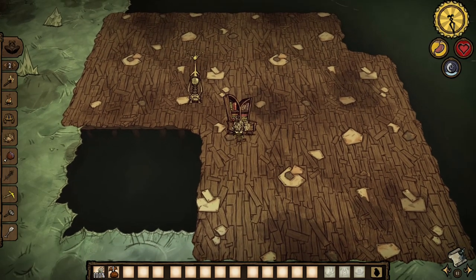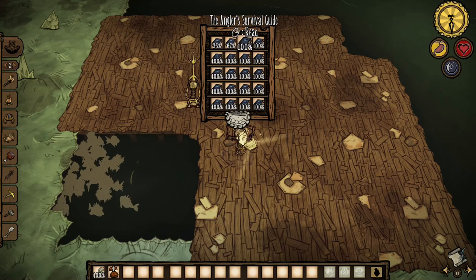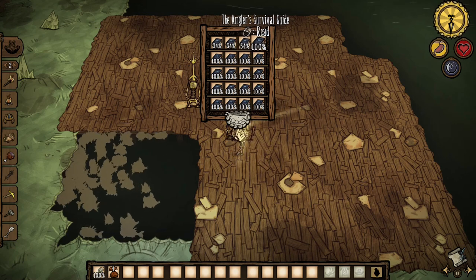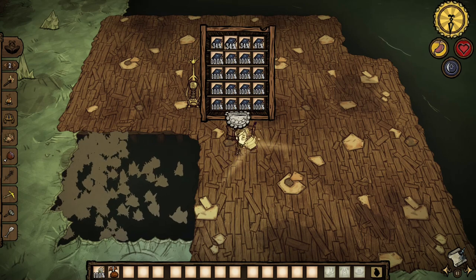Place a bookcase on this tile and start reading your books. When Wickerbottom is in the street tile range next to the case, the books get 2% durability back every 30 seconds instead of just 1%, letting you get an extra third read on the book without having to break it.